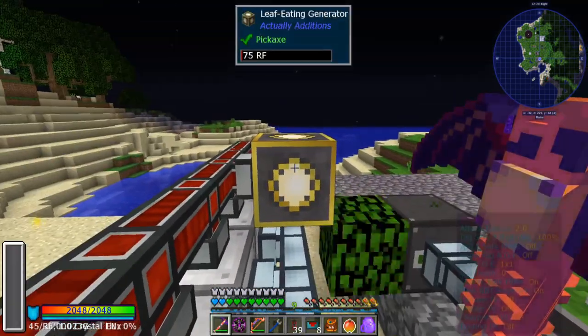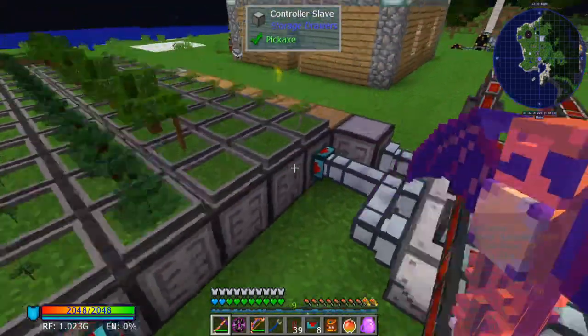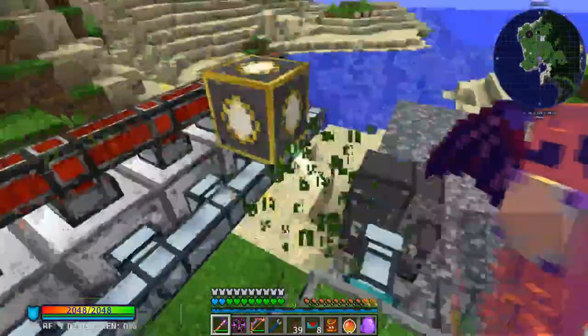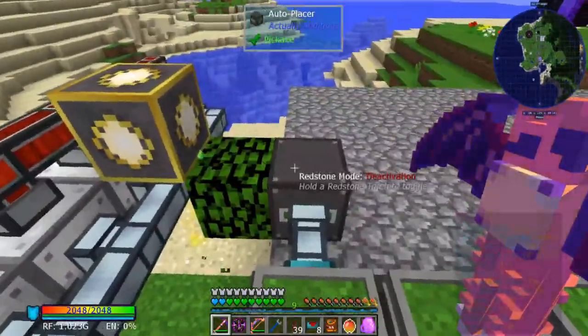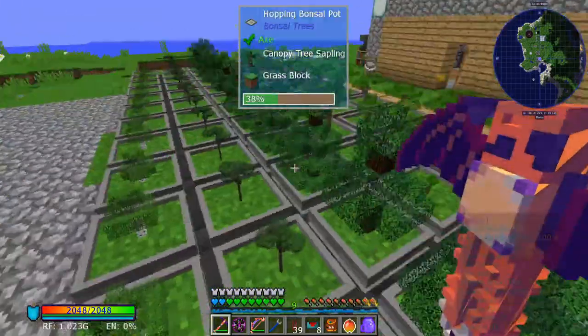This generates 300 power per leaf it eats. If you just export your leaves, one of these will be sufficient for all these bonsai trees — just export your leaves, let it eat them, and you'll gain just a tiny bit more power.